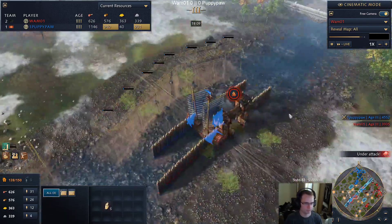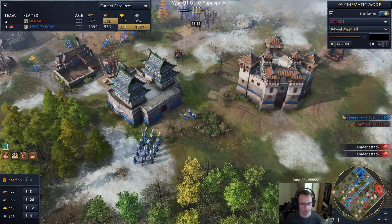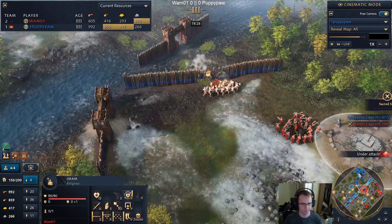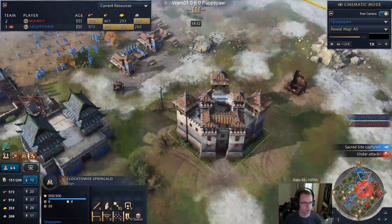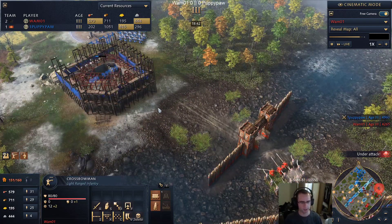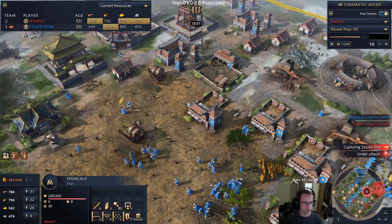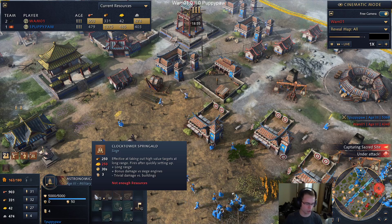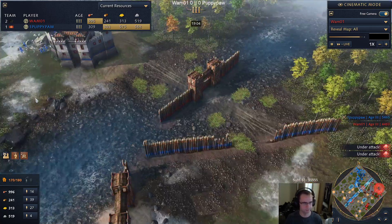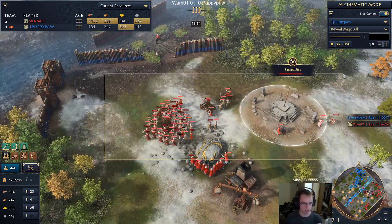Some stone walls coming along - I definitely favor Puppy's position. Puppy paw has both his relics and is starting to pull out the siege. In the castle age I do not think this is a bad matchup for Abbasid - they can build a lot of springalds and kind of outmass China's siege, especially since the clock tower is only one siege workshop instead of three. So I actually favor Wham's siege position in the castle age.